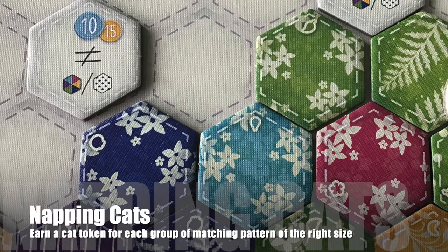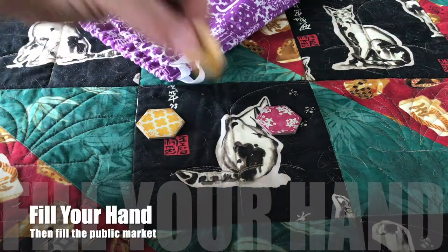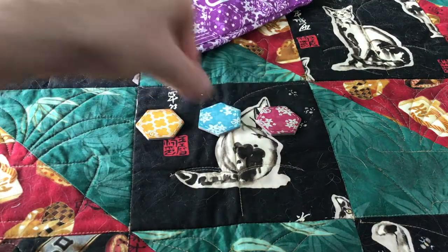If you have created a grouping of a single pattern that is big enough to attract a certain cat, you will get the appropriate cat token. Once you've done that, take one of the tiles from the marketplace, add it to your hand, and then draw a new tile from the bag and put it in the marketplace.